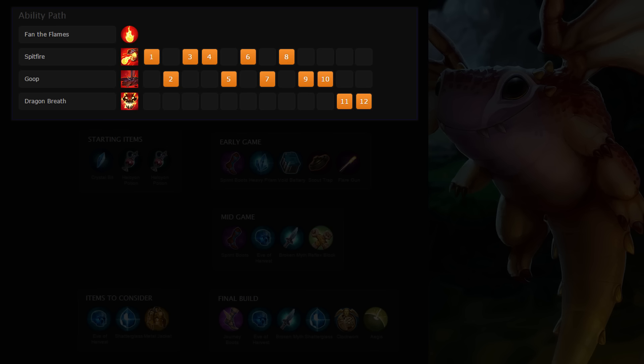Afterwards, pick up points in Goop whenever possible. You can take a point in Dragon's Breath for the utility at level 6, but personally I prefer to skip it the majority of the time.